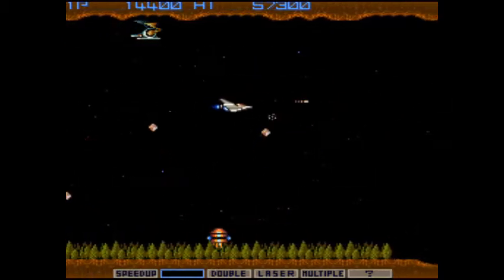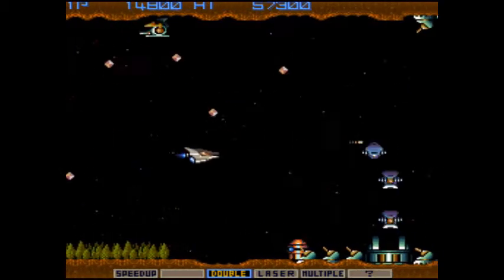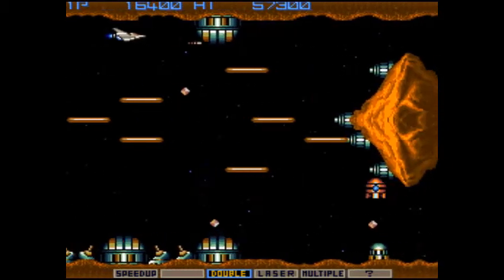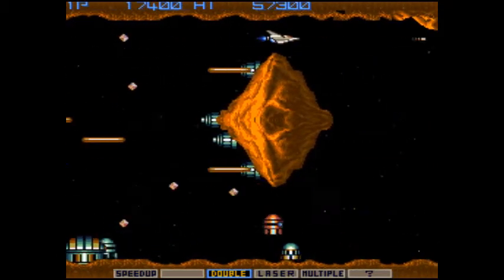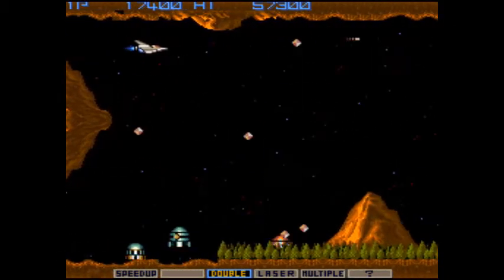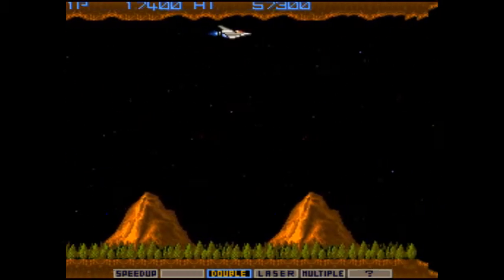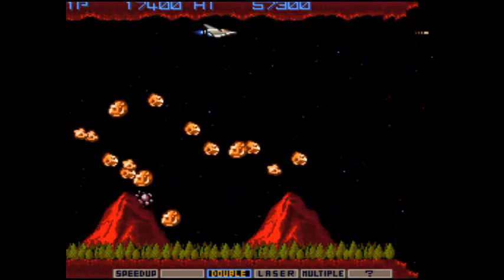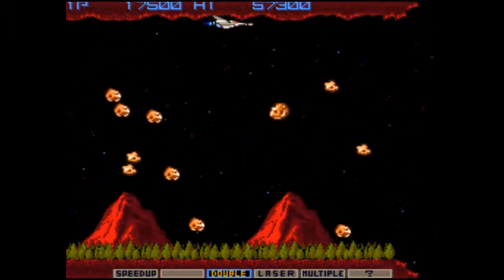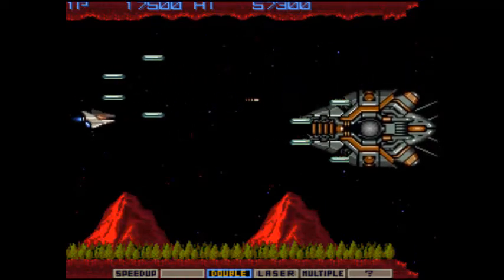You move from left to right and collect power-ups. You've got speed up, double laser, multiple options. I think this was certainly one of the earliest games to feature power-ups. Mooncresta always gets the claim of being one of the first games to have a kind of power-up system, because you can dock and get different things. But this is the first game I remember where you could pick — you picked up tokens and then upgraded accordingly. Obviously stuff like R-Type came along a few years later.